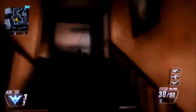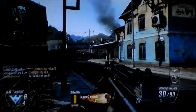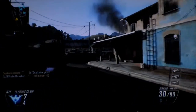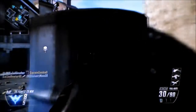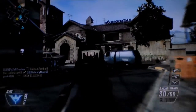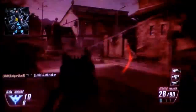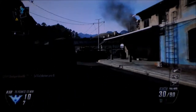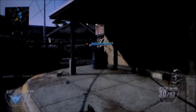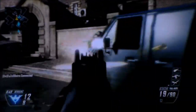The magazine of the MSMC is 30 rounds, which is really good, and when you spawn the starter ammo is 30/90, as you can see at the bottom of my screen. The recoil is moderate, so you don't have to put a foregrip on it and waste your unlock tokens.